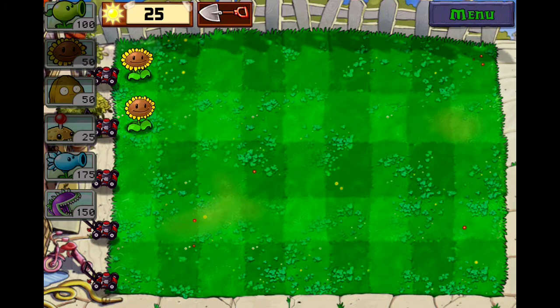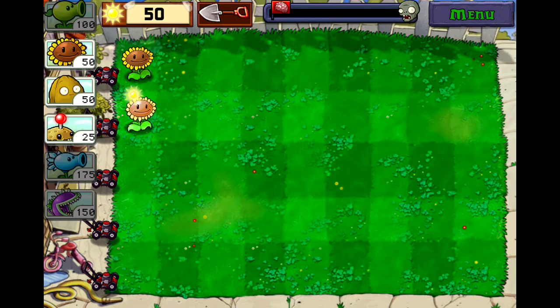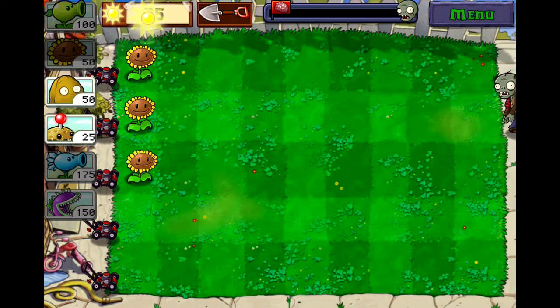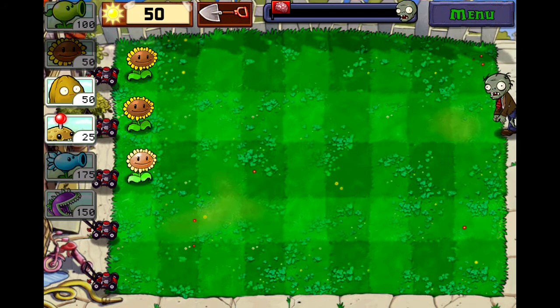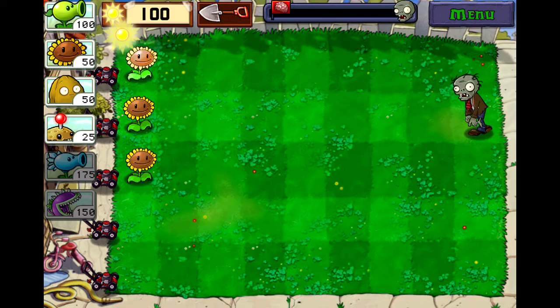I will show you a quick little strategy with the piranha plants. What you do is you put the piranha plants behind the Walnut or Tall Nut, and they will eat the zombie. Then the Walnut or Tall Nut will shield them while they're finishing eating.